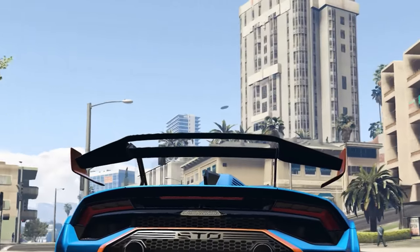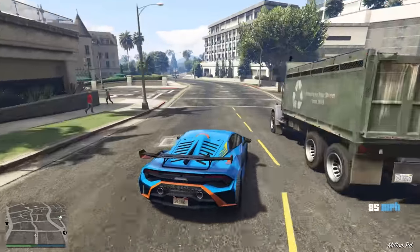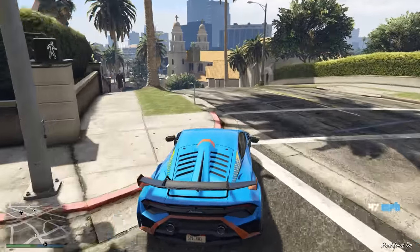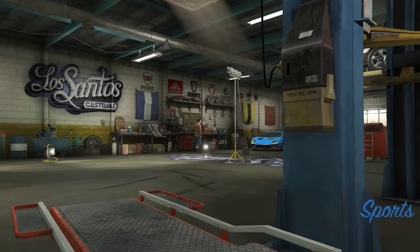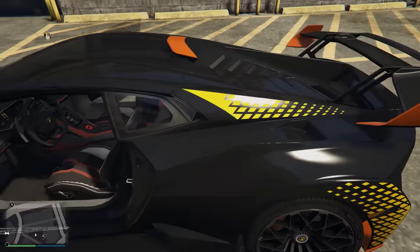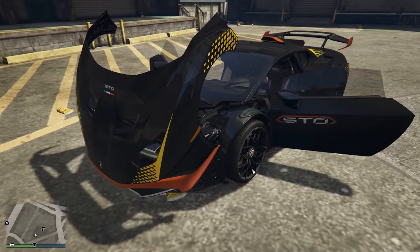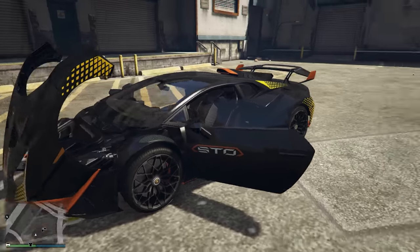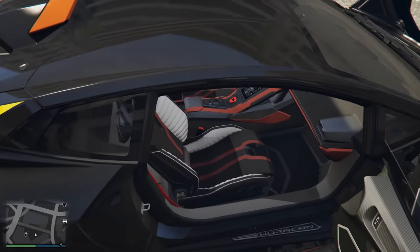I kind of want to take this thing to the Los Santos Customs. God, I don't know why I can't get Pay & Spray out of my head. Looking at the Lamborghini in black — any Lamborghini that is black just automatically looks like the Batmobile. All the doors are open right now so it doesn't really look like anything, but that looks so cool. I don't know about those seats though — those don't look very comfortable at all.